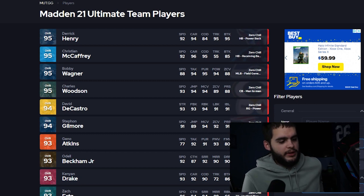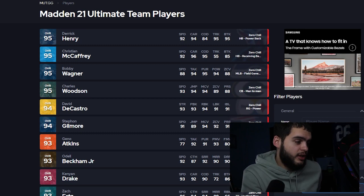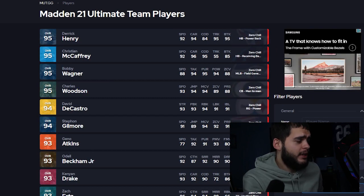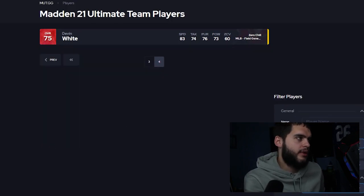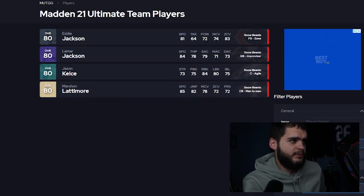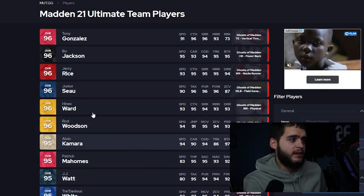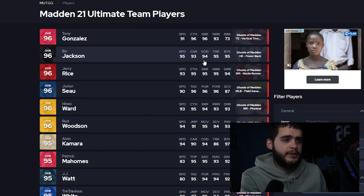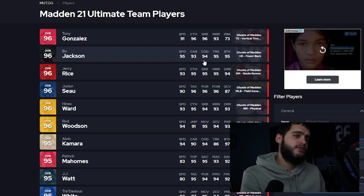Zero Chill is the turning point of Madden in my opinion. We have Thanksgiving, Halloween — they drop a good amount of cards — but Zero Chill has Zero Chill, Snow Beast, Out of Position, and Ghost of Madden. That's arguably four promos worth of players. This promo has two pages of Zero Chill players, two pages for Out of Position, four Snow Beast players going up to 93 overall, plus three Ghost of Madden players that are even better. This should break overall barriers and do a lot of damage to the market.